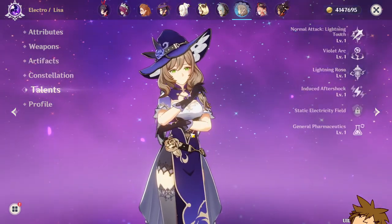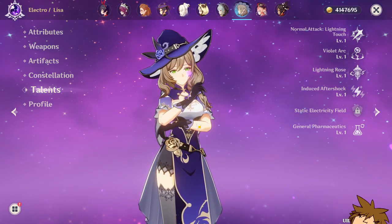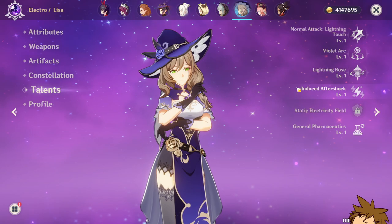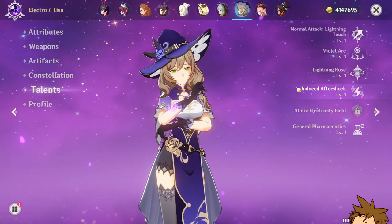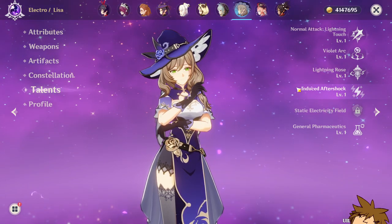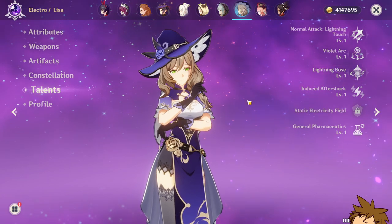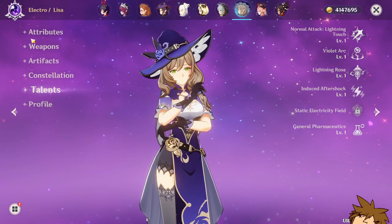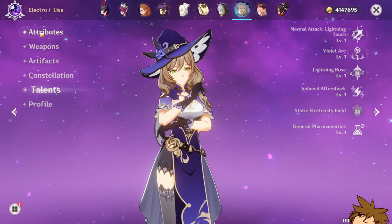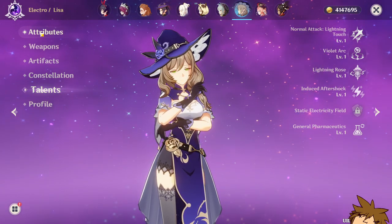For talents, if you're running main DPS Yae Miko, I would suggest having everything at six, six, and six. If you want just the burst and elemental skill focused, that's what you need. If you're going for sub DPS Yae Miko, just the elemental skill and burst is what you focus on. Even so, I would still suggest putting some levels into auto attacks since she's going to be on the field for a bit.